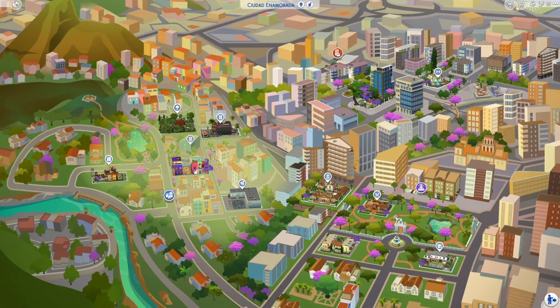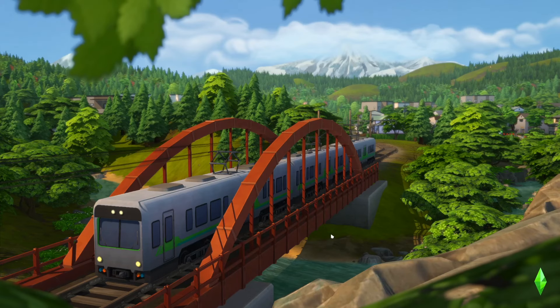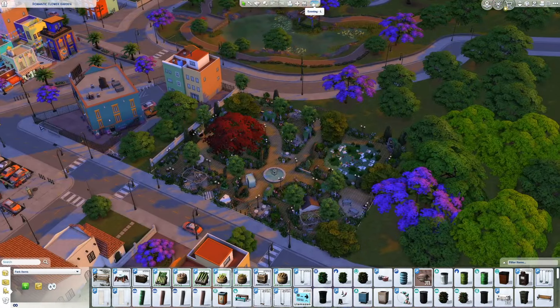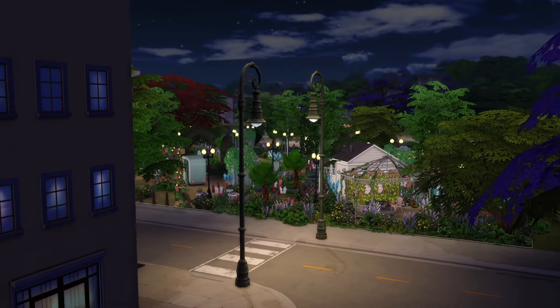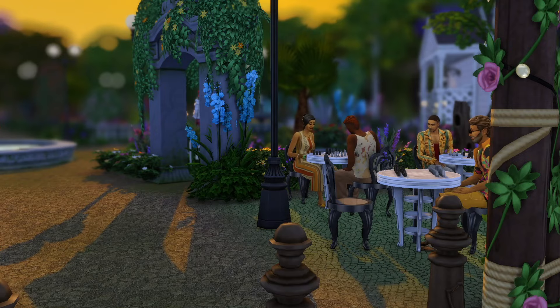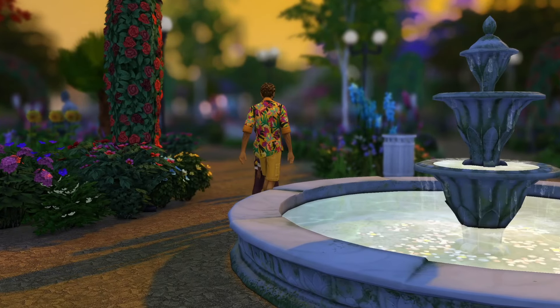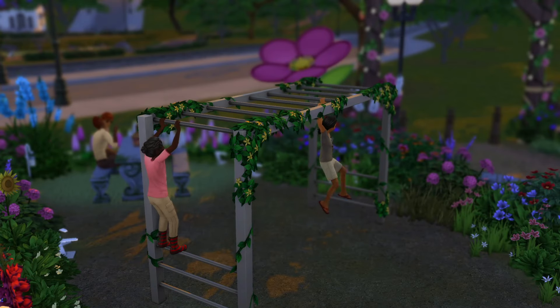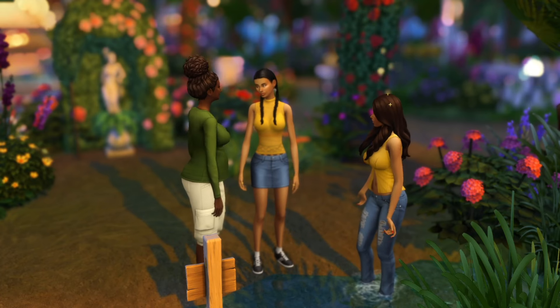I absolutely love my loading screen — y'all cannot tell me this is not Chef Kisses. So there are two more builds we're going to visit in this section: the romantic flower garden and a little housing area. Let's go ahead and go to the flower garden. I'm going to briefly show you guys this one — it's not that serious, but it looks better at night. Specifically got this one because at night it is so gorgeous. Like, look how beautiful. Imagine someone proposing to you here.